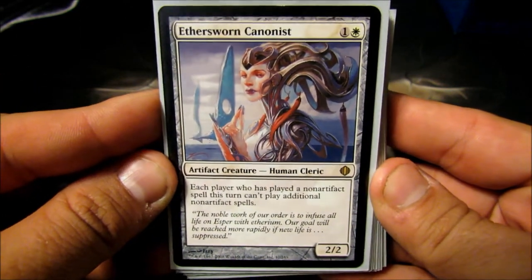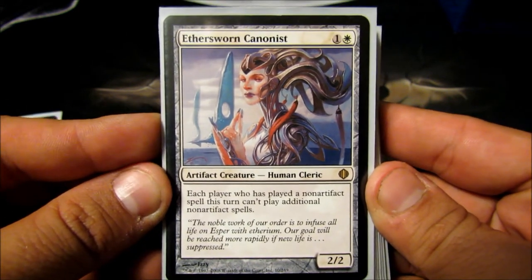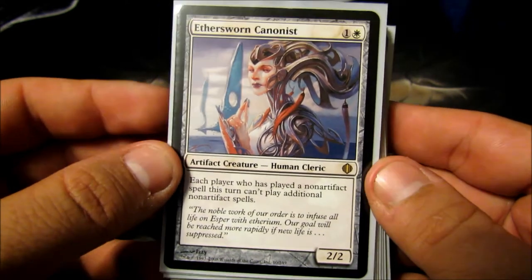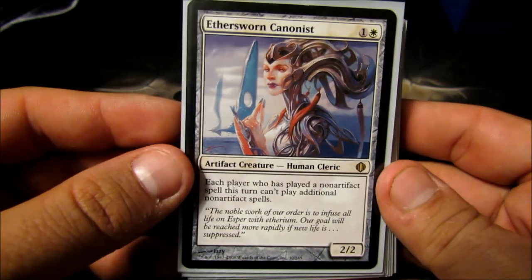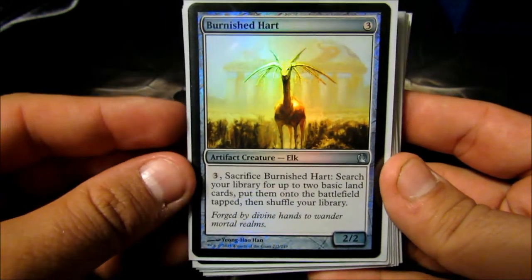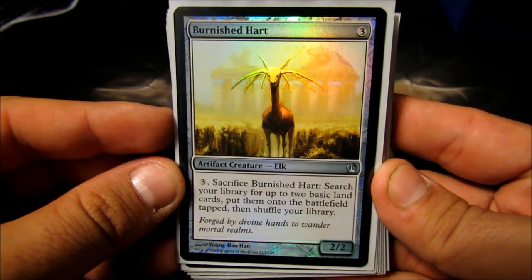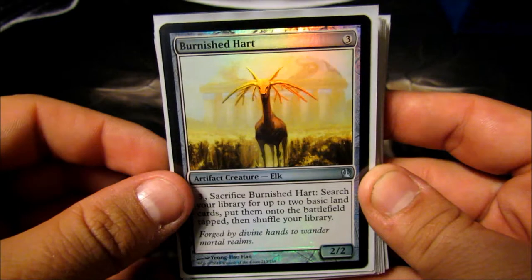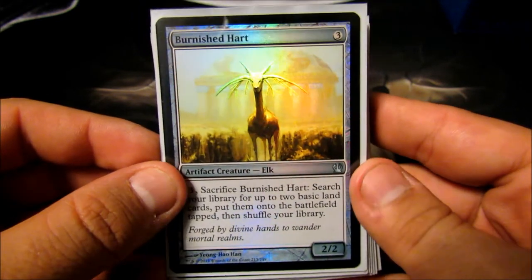Ethersworn Canonist — a two-cost 2/2. Whenever a player plays a non-artifact spell, they can't play any more spells that turn that aren't artifacts. It's really good for this deck, as I'm going to play two, three, four, five artifacts most turns, and predominantly everything I have is an artifact, so it'll really slow down my opponents. Burnished Hart — three-cost 2/2. Pay three, sacrifice it, tutor for any two basics and put them into play. I use it just to get my Plains up and running. I know I don't run a lot of basics, but I've found it really effective.